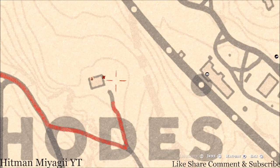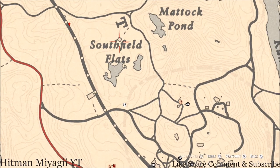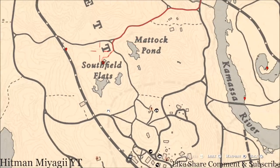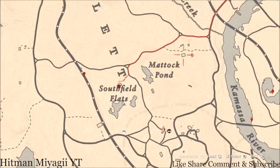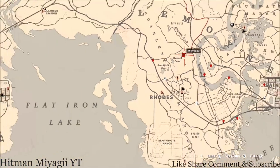Up at Southfield Flats, there's a wagon at the back of this house — on that wagon you'll get a Six of Pentacles. At this last marker, underneath the bridge, come with your metal detector and you'll get a random coin. Inside this house you'll get another family heirloom — a Tortoiseshell Comb — on the dresser with the mirror. That's pretty much it for the extras.